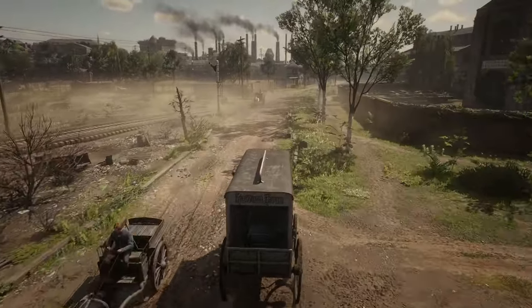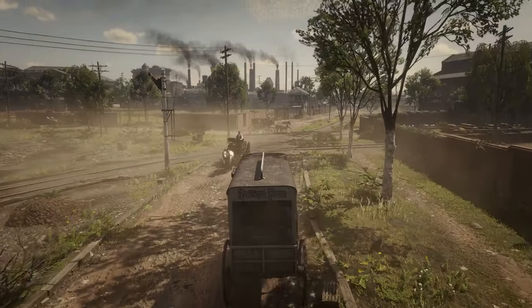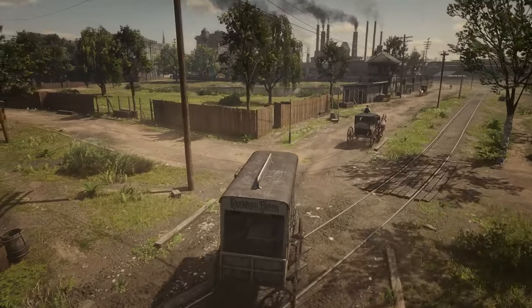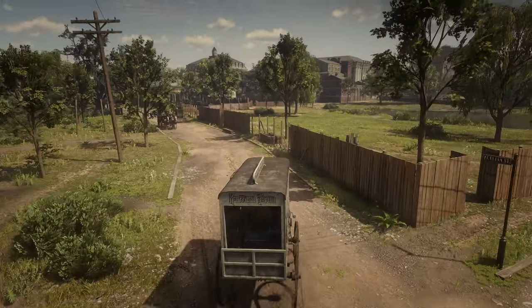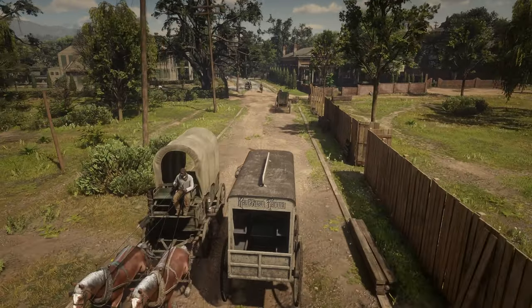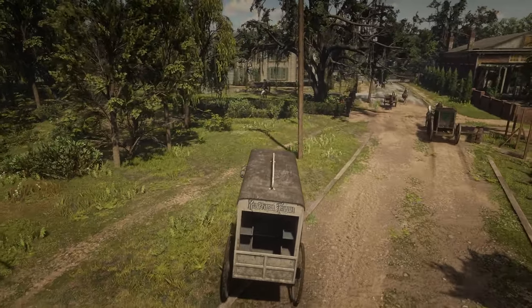As soon as you have arrived in Saint Denis, you want to take a left turn onto Flavian Street. Further down the street, you'll find a house with a big backyard.